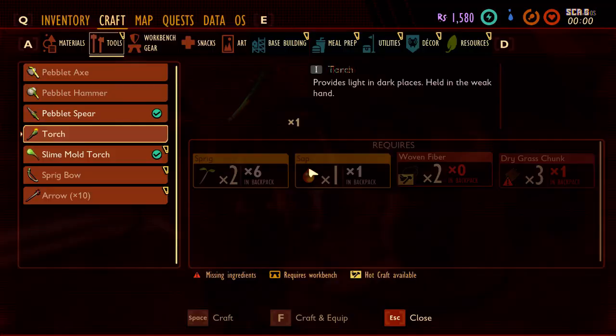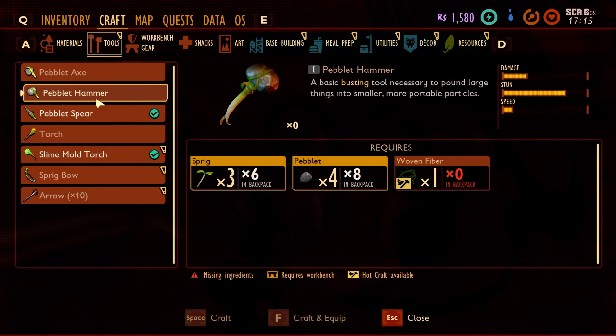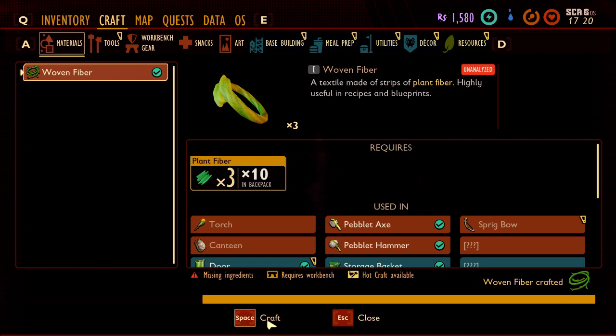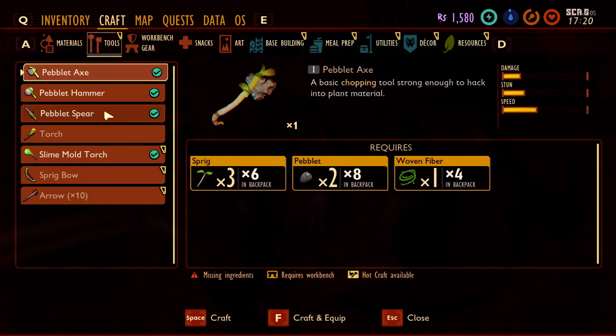Wait, I might be able to make woven fiber! Oh Abby, that would be awesome. Let's see if I can make one — so it's the hammer, right? I need pebbles and spring. I have woven fiber — here, I'll drop it so you can get it. I've got some, I'm actually crafting some. There we go.